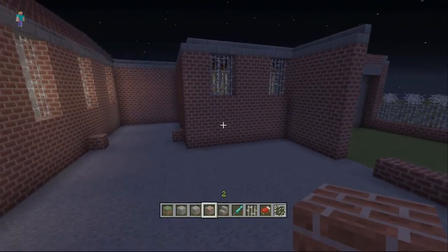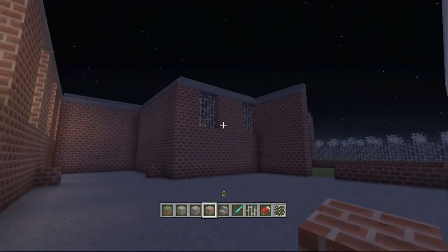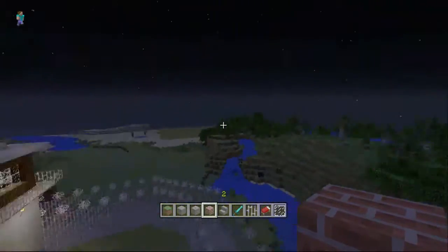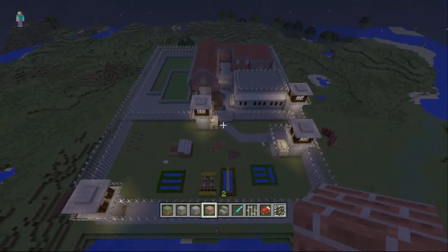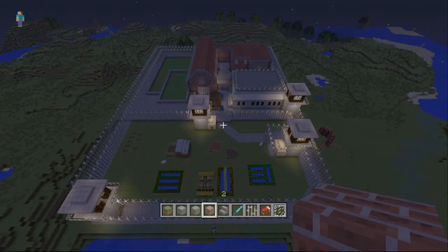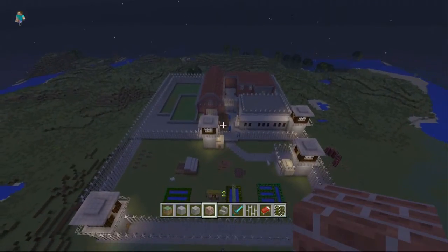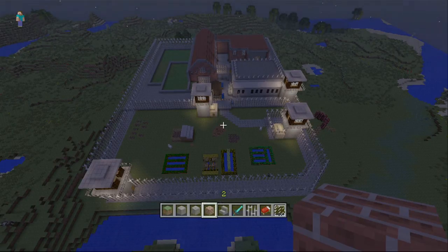That doesn't look too bad, and we can always make changes between episodes. So let's give an overview of the prison now — it's changed quite a bit since episode one. This is episode seven — B Block done. A Block is going to be next, and if we need to we'll expand the perimeter a bit. Thanks for watching and remember to like, comment and subscribe to Mr Appleby Productions. Goodbye!